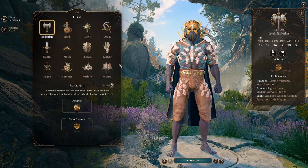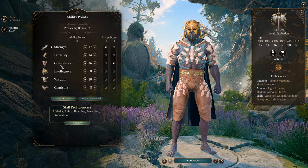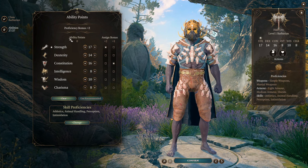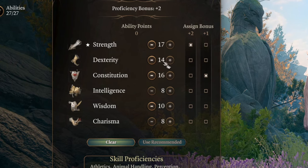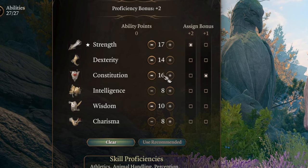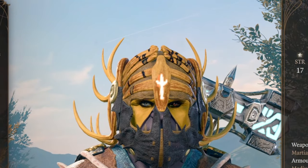Creating a Barbarian is really simple. This build is not race specific — you can pick any race you like. For abilities, all we want is Strength 17, Dexterity 14 for initiative and armor class, Constitution 16 for armor class and more health to be tanky, and 10 Wisdom just for saving throws. That's basically it. Barbarian created.